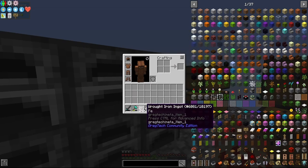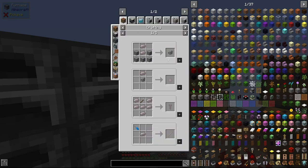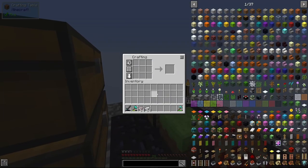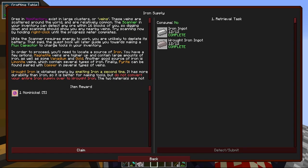We can use wrought iron to make all of our starter tools. Let's do that. I need some sticks and that should be it. Looking in the quest book, we see we got the wrought iron by smelting iron a second time — let's claim that and keep the nickel.